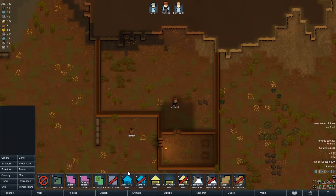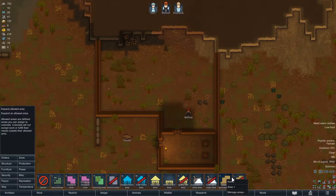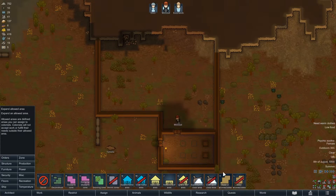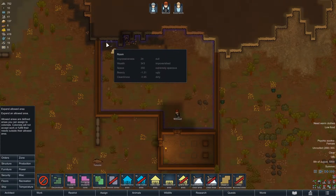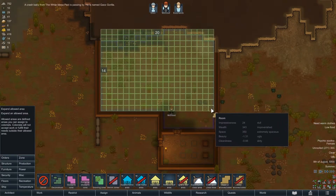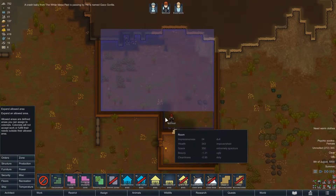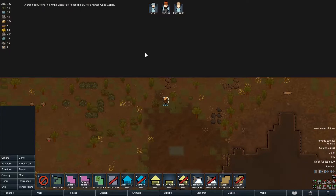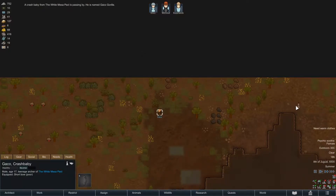So I'm hoping if we set up an animal zone... New area. Farm. If we just do it here... A crash baby? What's all that about?